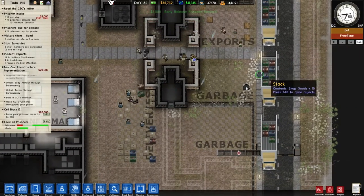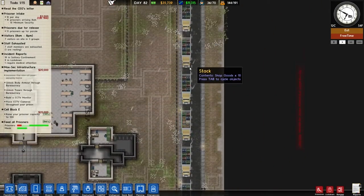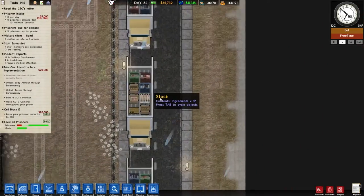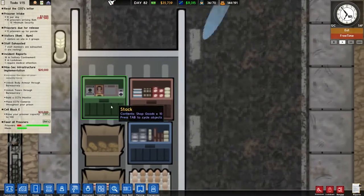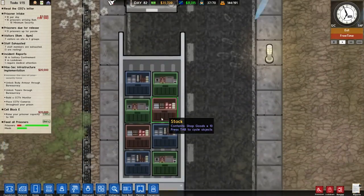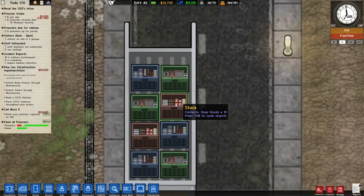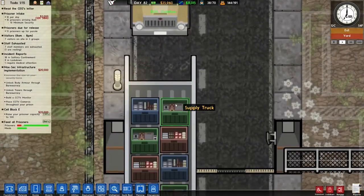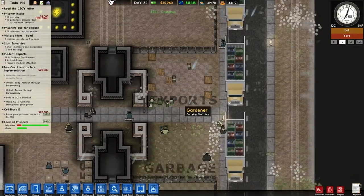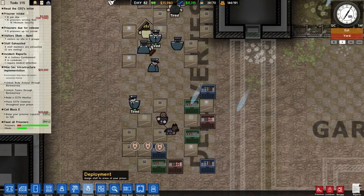Look at all this — all the shop stock is starting to come in, masses of it. That's an awful lot of stock for the shop. We've also got food for the kitchen but look — we've got porn mags and chocolate bars by the looks of it, and magazines and newspapers. It's all being brought in here where it gets sniffed by our dogs.